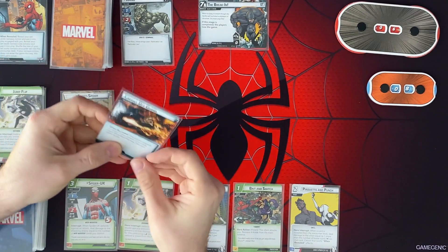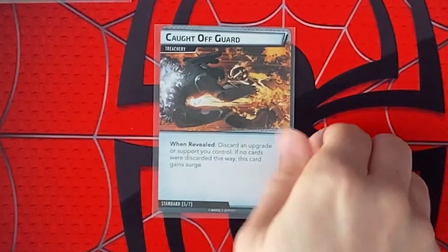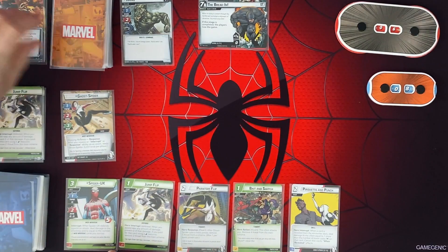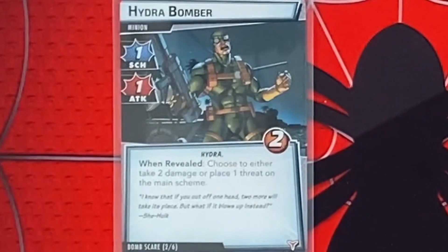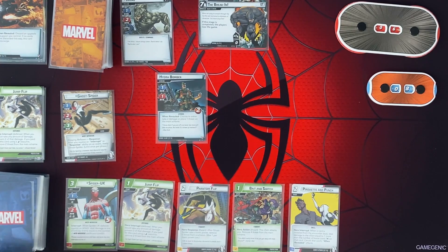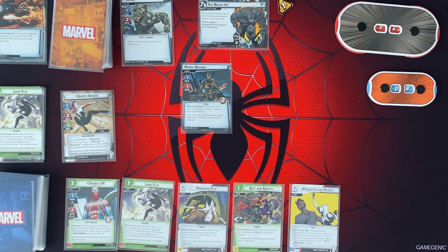And then we're going to get an encounter card. When revealed, discard an upgrade or support you control. If nothing was discarded that way, it gains Surge. So we're getting Surge here. When revealed, choose to either take 2 damage or place 1 threat on the main scheme. We'll just put a threat on the main scheme. He doesn't have Guard, so that's good. But we do have a minion to deal with.